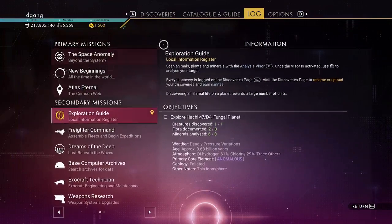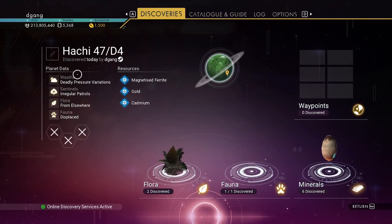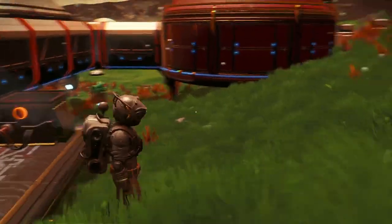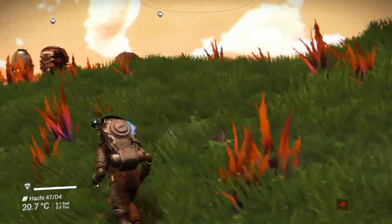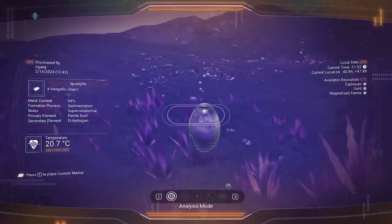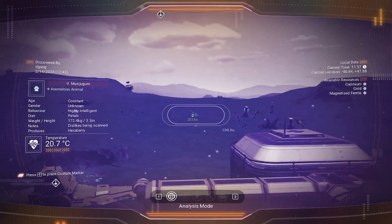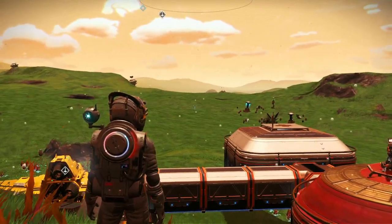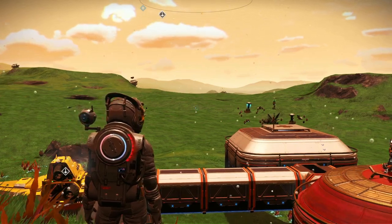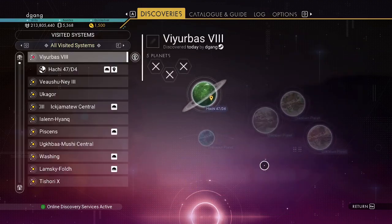The planet that this is on — you don't really see any sentinels or anything. There's one fauna and it's like invisible. You hardly ever see it. You see it there? It's just those sparkling things. So if you want a pet that looks like that, you can get it off this planet. There's just one fauna, and there's not even a photo of it.